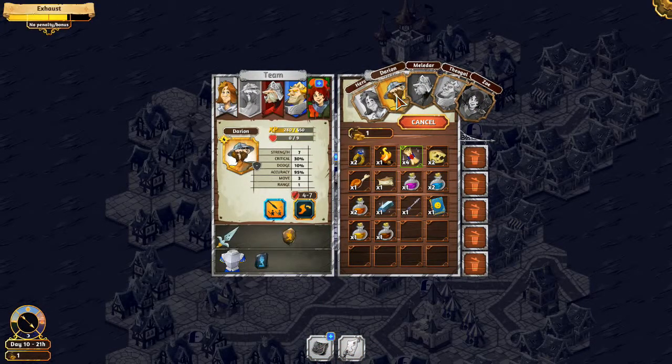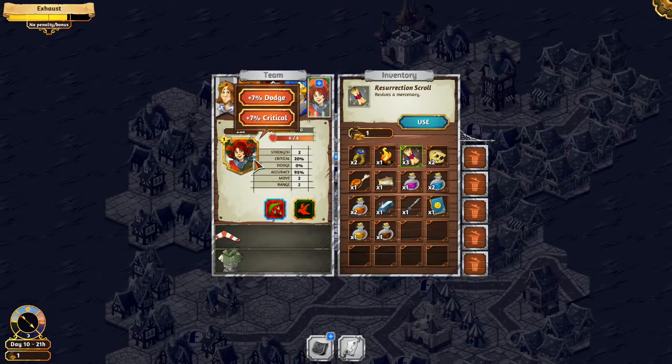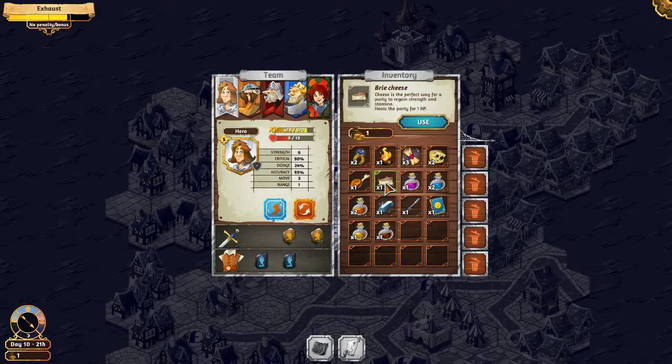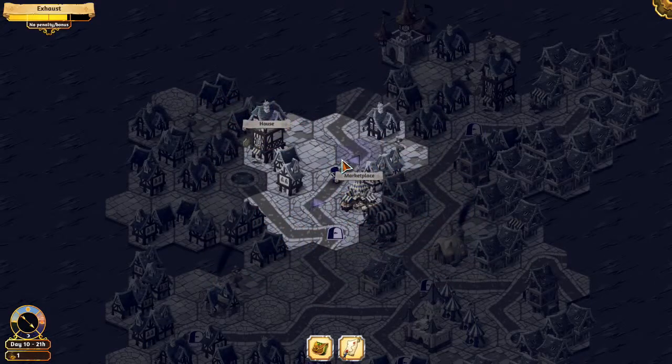Use another resurrection on Darion. Level up — dodge or critical? He had no dodge at all, so dodge. Use the big cheese, use the little cheesies — they're all full, he's down to three. I don't think that's workable.